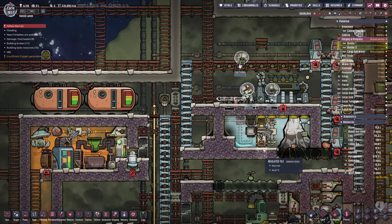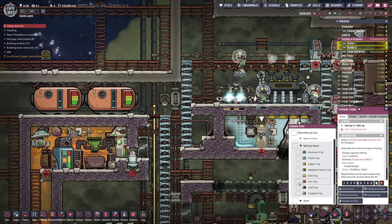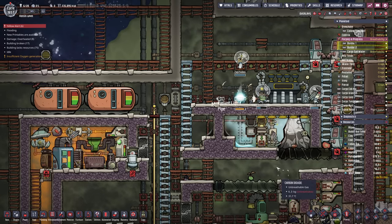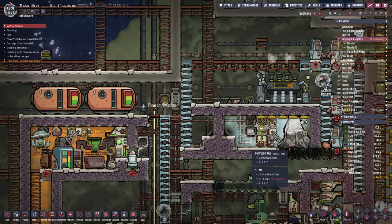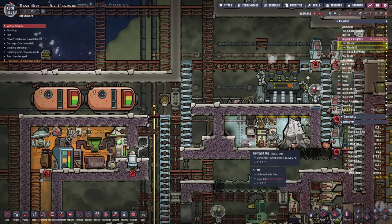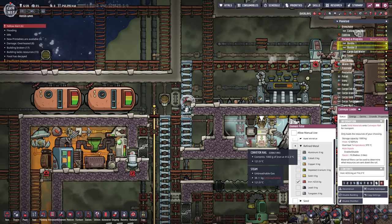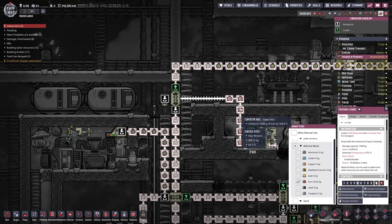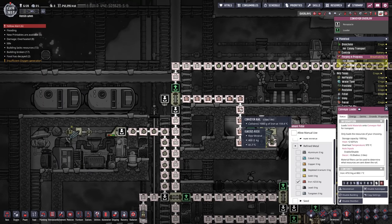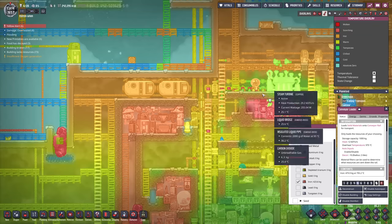Everything is in position. Go back up to the top, select refined metal iron, and start chucking it in. It goes up as far as there, gets stopped, and has to come out in one kilo packets — instantly down to temperature. Temperature in the chamber: 716 degrees; by the time it gets to the exit we're looking at 160. That's very livable, especially with some cooling going on at the top.